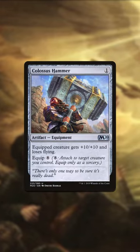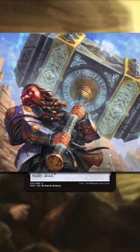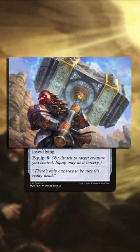Today's MTG card of the day is Colossus Hammer. This one is actually pretty cool — it depicts a little dwarf guy wielding the biggest hammer you've ever seen. Good stuff.